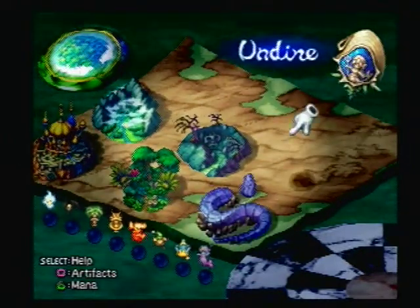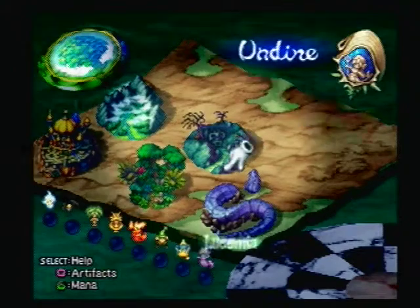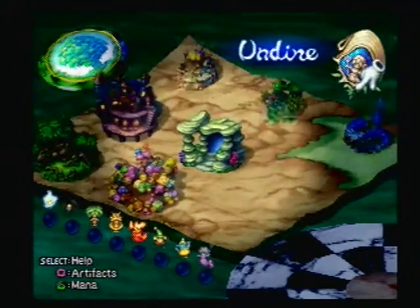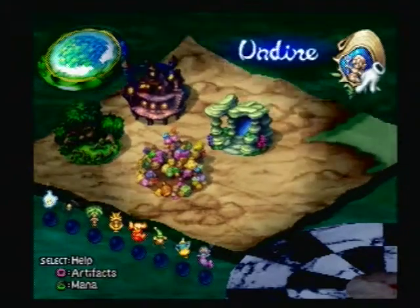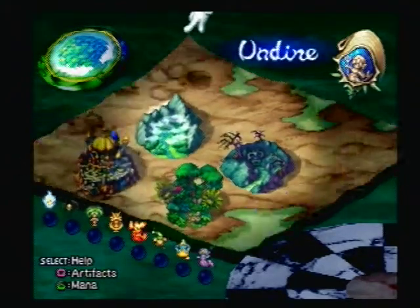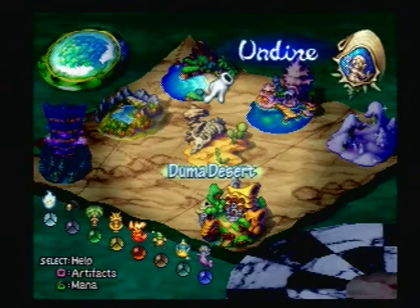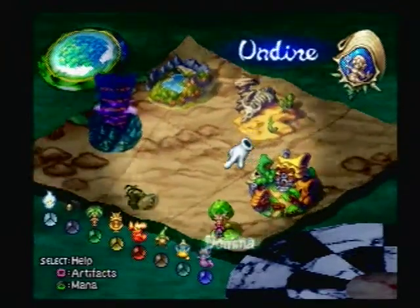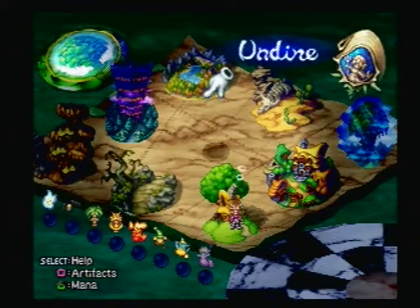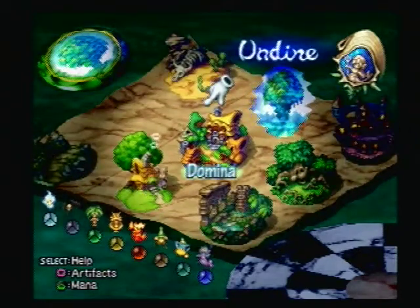We've got like a whole line of squares along this edge of the map that we haven't even used, and pretty much all the squares along this other edge as well. So we definitely have more than enough space for everything. But you kind of have to pick your square on the entirety of the world map, which we saw in the first episode when we were first building our world. I'm going to talk to that Fruit Fortune Toad lady — she's over here in Domina.